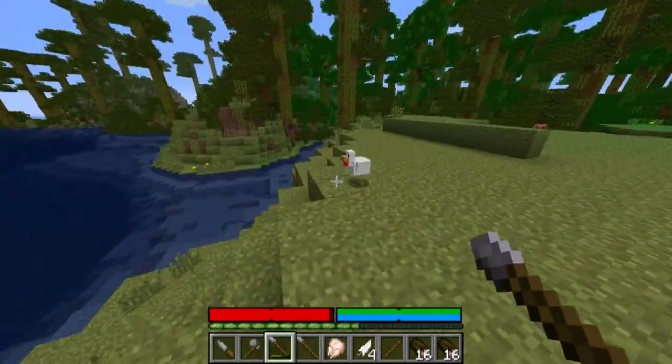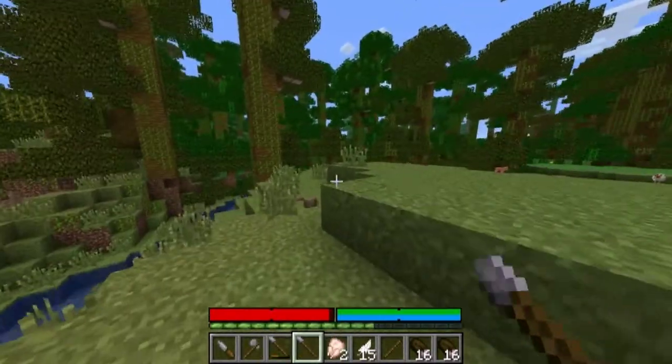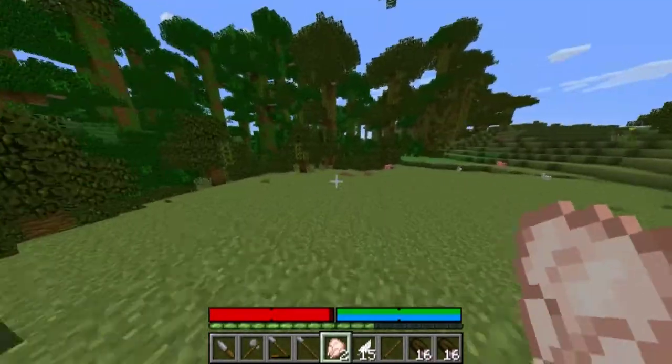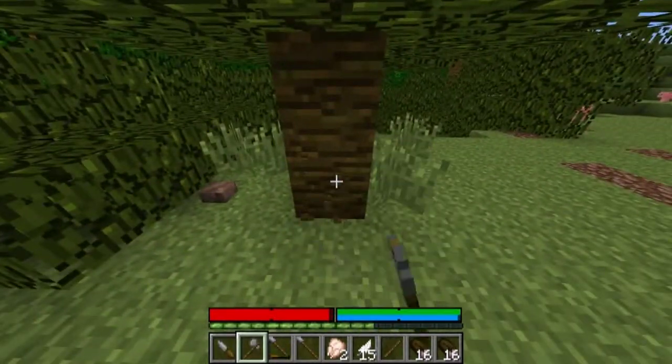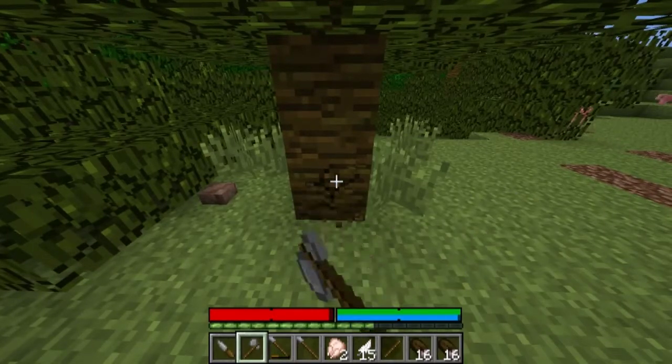We're going to want to try to find some squids, gather more food, and explore a decent area. Javelins are now the preferred way of killing early on. Let's chop down one or two more of these smaller trees, because we're going to need tons of wood — plus it's a weird purple wood.